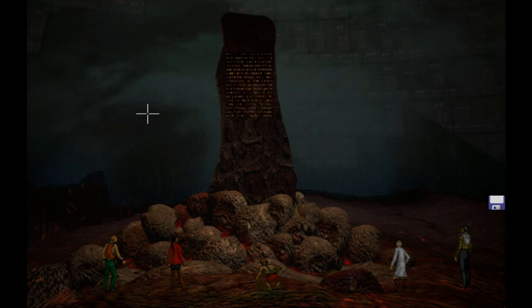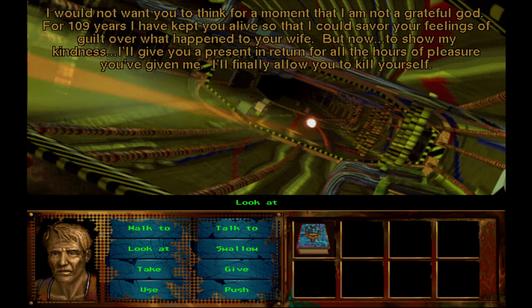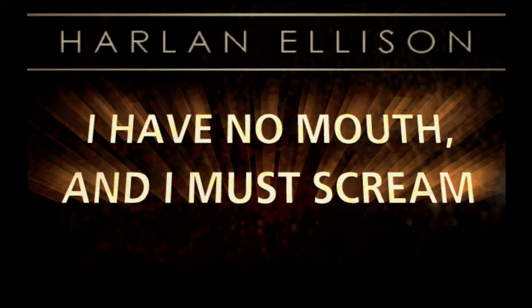After you finish all five stories, you face the final scene where you have to decide how to end the game. There are two possible endings, despite Ellison's wish that it would be a game you can't win. One ending is exclusive to the game; the other is based on the original story, where you find out why the title is I Have No Mouth and I Must Scream. And that's the plot without any spoilers — at least I hope I didn't reveal too much.